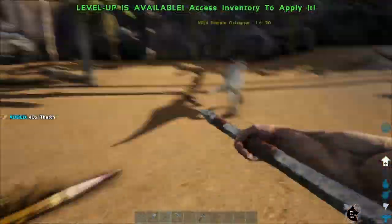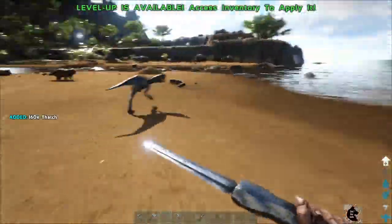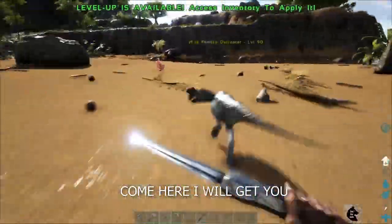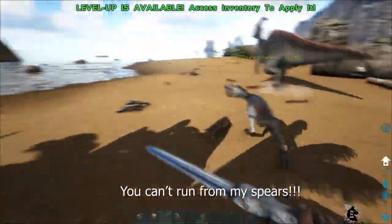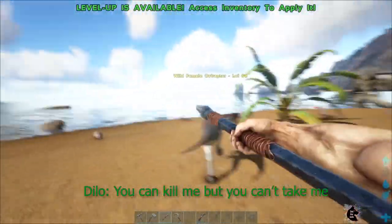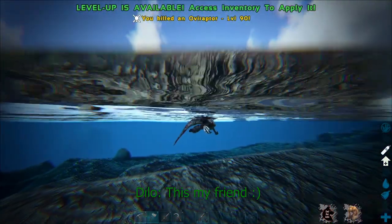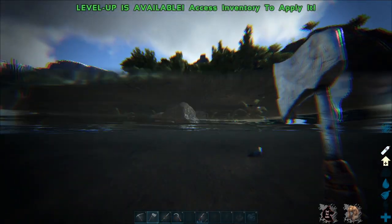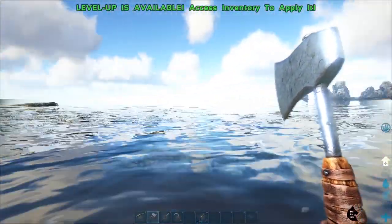So I made a spear and I'll use these spears to hunt down some dinosaurs, because I need the hides to build saddles and other things. I don't have stamina to go back. Okay, I'll let that one go.